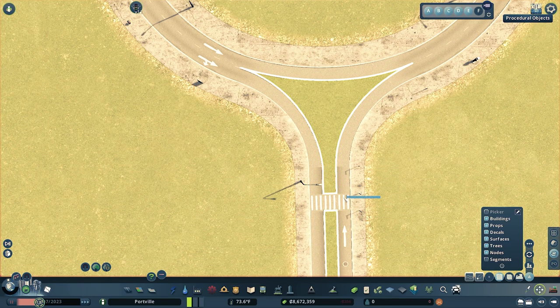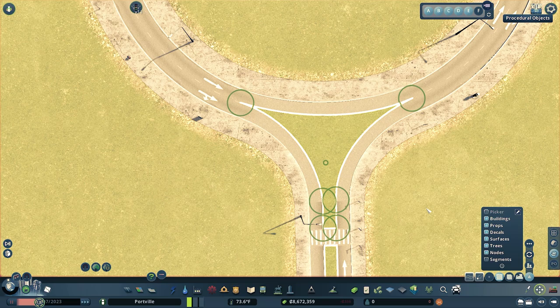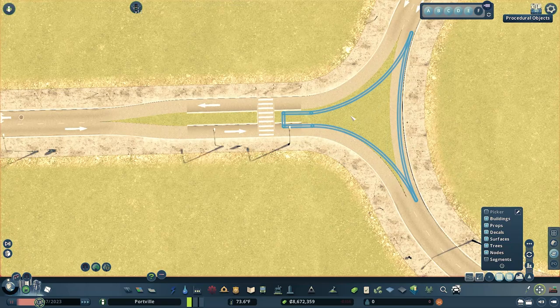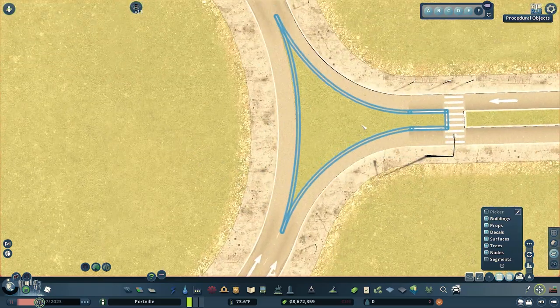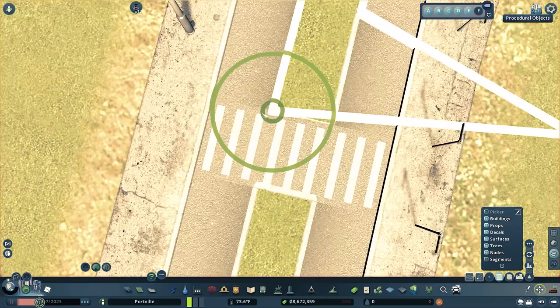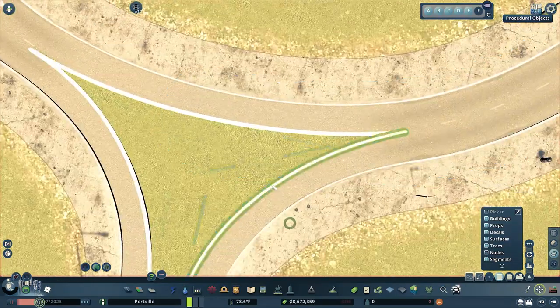Now the rest is pretty easy — just copy and paste using Move It. Select each node, hit Copy, and paste it on all the other grass fillers. If you right-click twice it will turn the retaining wall 90 degrees. For the best final result, go back over each one making sure all the walls are in the right places and sitting on top of the grass.